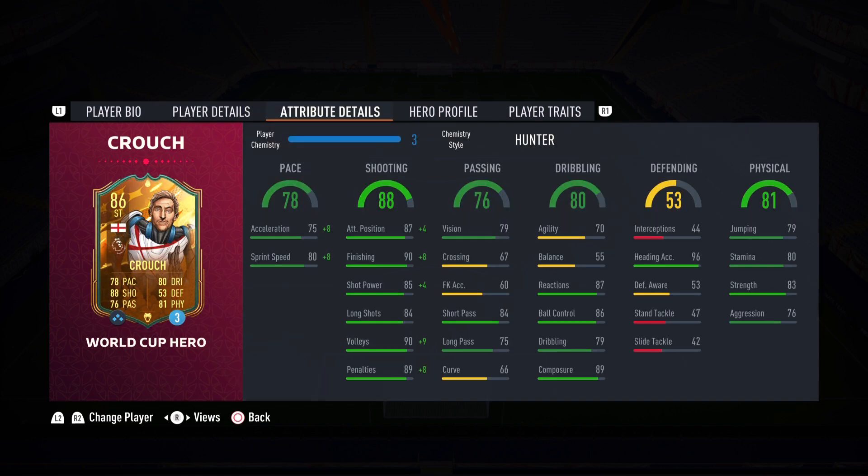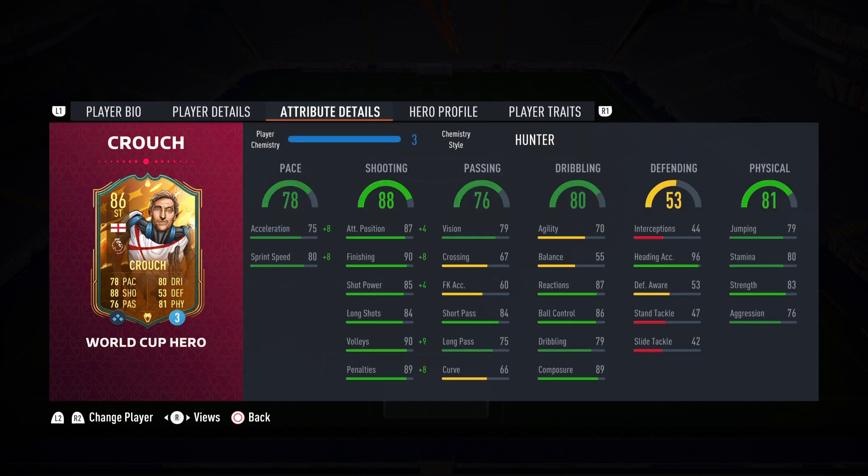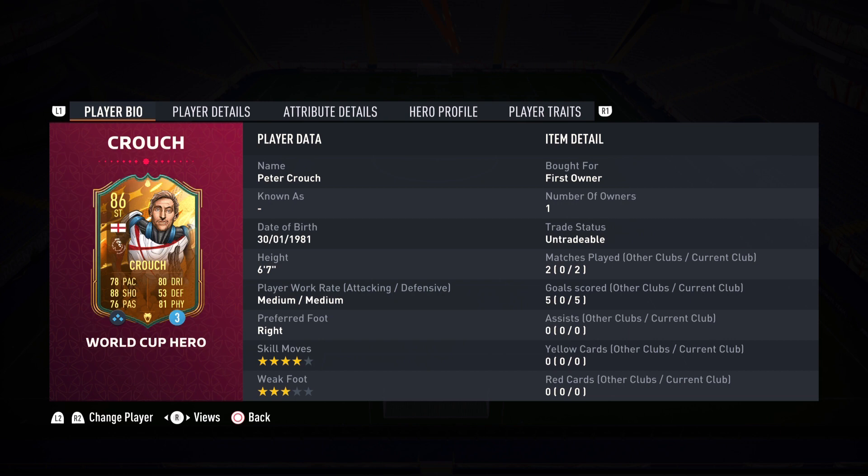The finishing and attack positioning are really good. I did notice the medium-medium work rates way more on this card than with Karim Benzema — even though Benzema is also medium-medium. He does stay a little bit back, so maybe Catalyst is the way to go. Since he stays back towards more of the midfield, he'll be able to complete more assists. I think Catalyst might be the way to go if you want your other attackers to produce. Either Hunter or Catalyst — those are my recommended chemistry styles. And if you're trying to build an England side for the World Cup, definitely give Peter Crouch a look. I did like him better than Harry Kane, so that gives you a little bit of a reference.